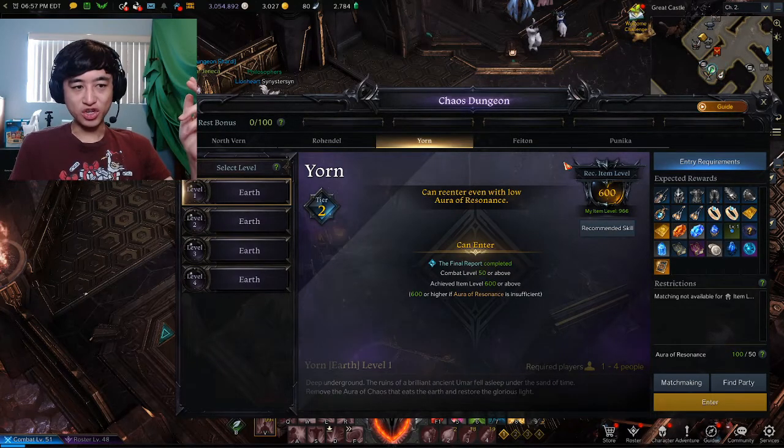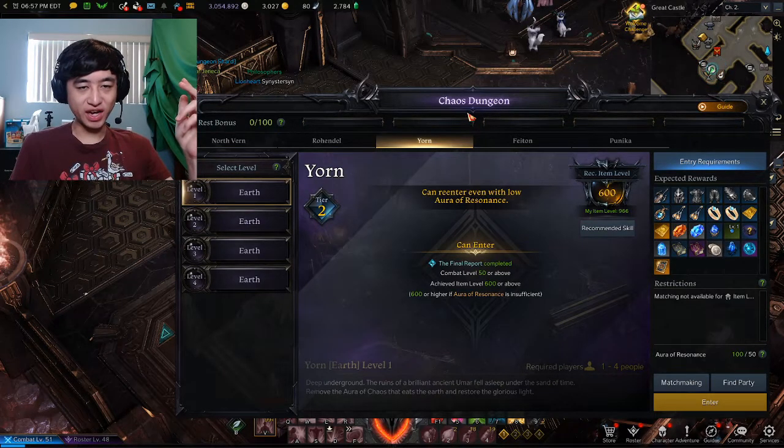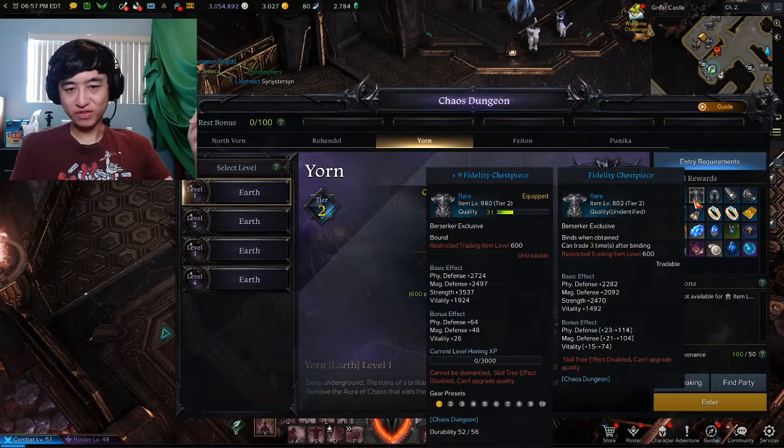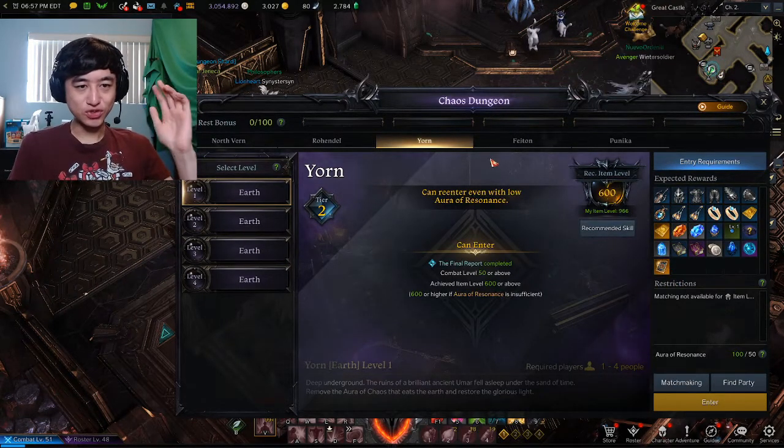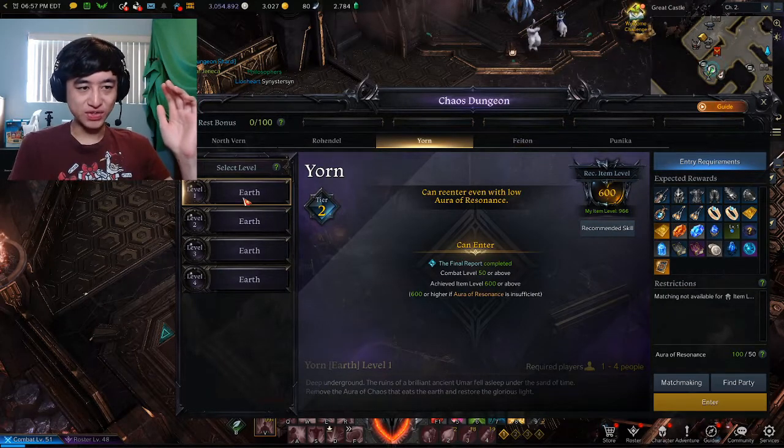So you just got iLevel 600 and you want to hop right into these Chaos Dungeons and Guardian Raids to get your new set of gear. Well, if you want to be more efficient, do not do this. Do not waste your Chaos Dungeon run on this level 1 Yorn Chaos Dungeon.